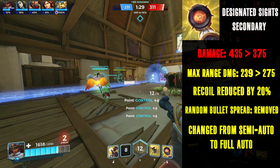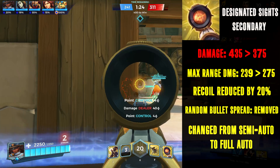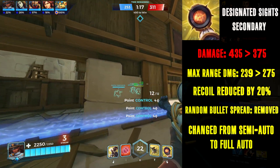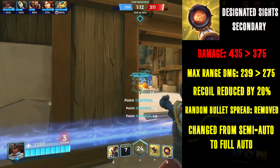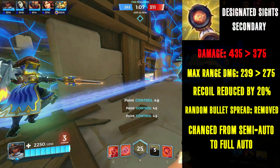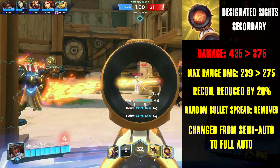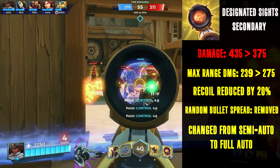The random bullet spread has been removed because frankly a scoped weapon should not have it. I also opted to decrease the recoil of the gun by 20% — I didn't want Octavia to outdo snipers in terms of accuracy, hence why I didn't reduce the recoil any further. Another change was to make the gun fully automatic. Paladins has been slowly changing semi-auto weapons to full auto to reduce frustration, and I think Octavia would be a great recipient of full auto, as this would make her feel less clunky to play. These changes combined with the higher damage at range should make Octavia feel like the queen of mid-to-long-range battles, which ties into her commanding presence as a leader lore-wise.